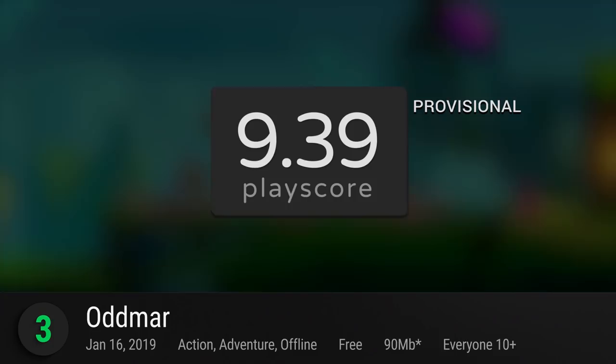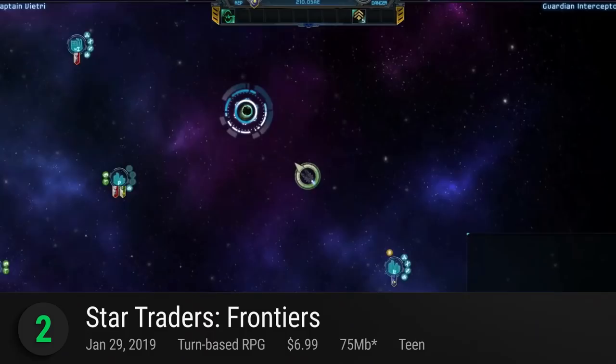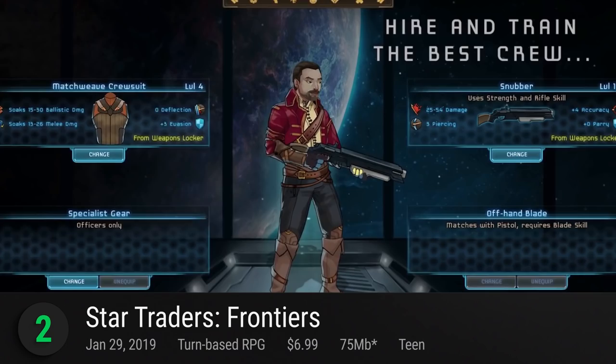2. Star Traders Frontiers — take control of a massive starship and venture into a massive open universe. Tracy Brothers' turn-based RPG lets you explore a galaxy torn apart by wars, aliens, and politics. Customize your own ship, assemble your loyal crew, and become an intergalactic captain. It receives a provisional PlayScore of 9.42.